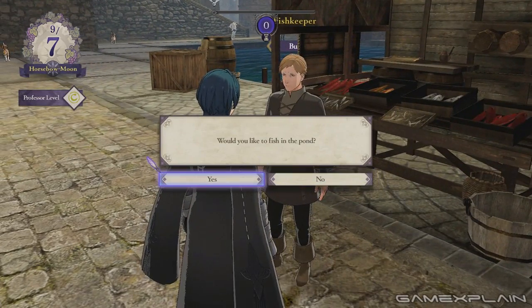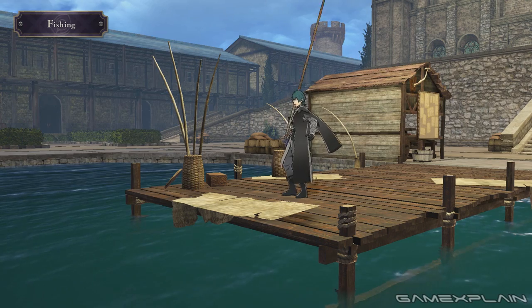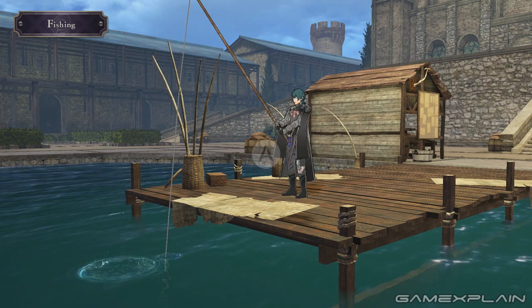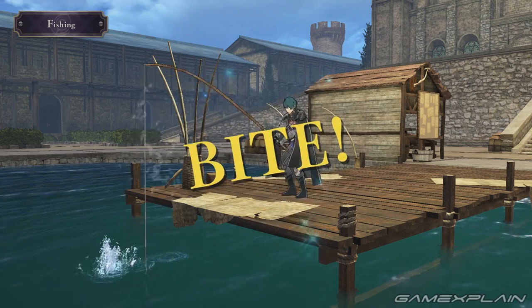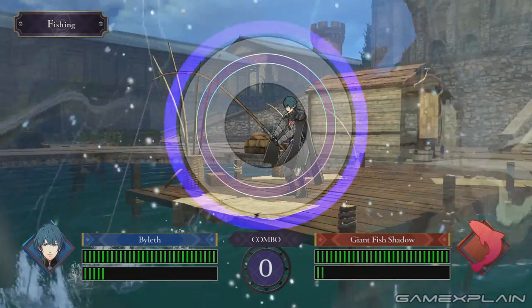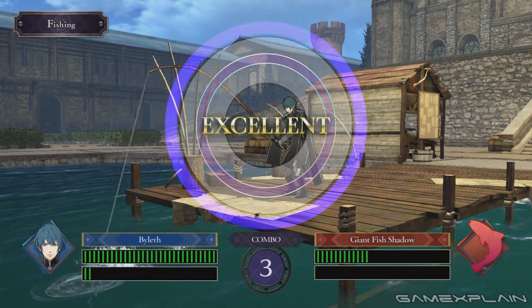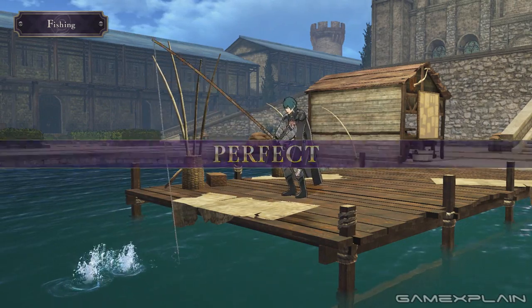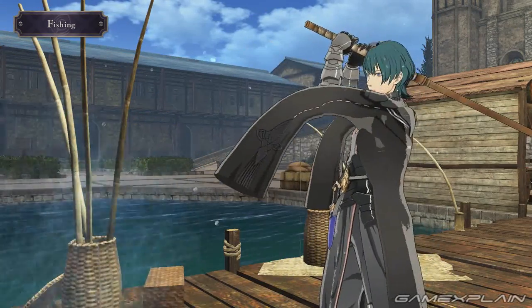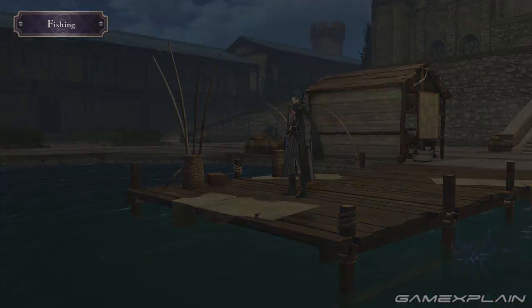Likewise, we can go over to the fish keeper. I'll show this really quick — just do some fishing. We're going with simple insect larva, and you just wait for a fish to show up. Got one right there — a red one, which is a large fish. You just want to try to hit it in the purple line, and that'll wear down the health of the fish.